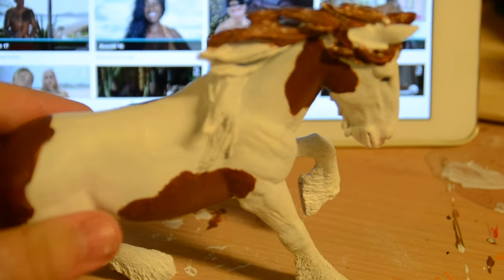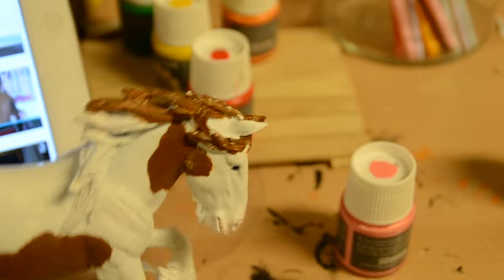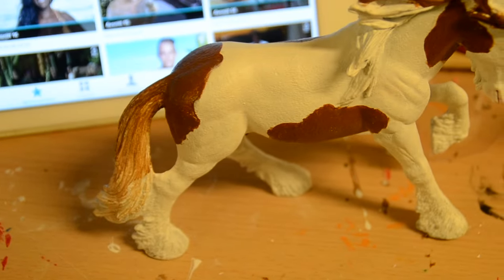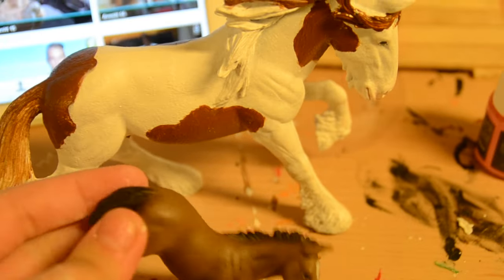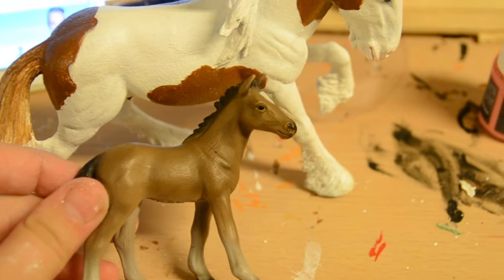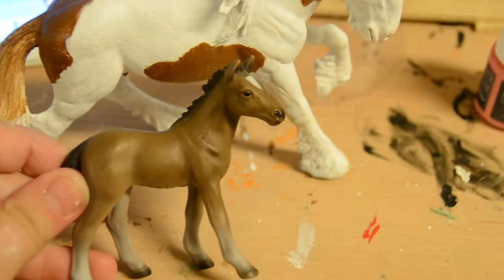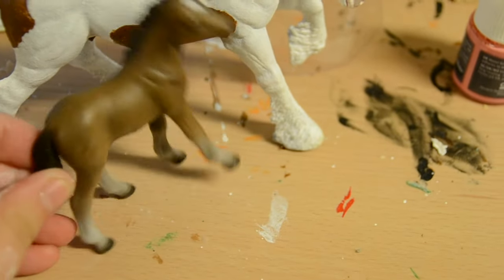Okay, so I think I'm done with this guy. He's got some eyes and a little bit of pinking on his nose, and his tail is a little bit of ombre. I really love him. Next, the horse I'm going to paint is a pinto — a black pinto — to match my sister's black pinto man. I'll see you in the next video, bye!